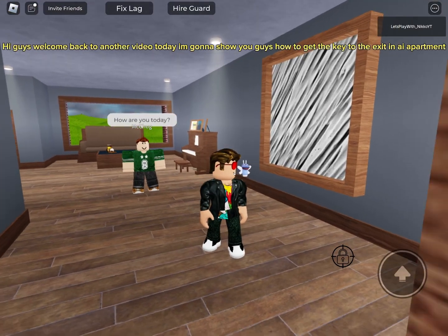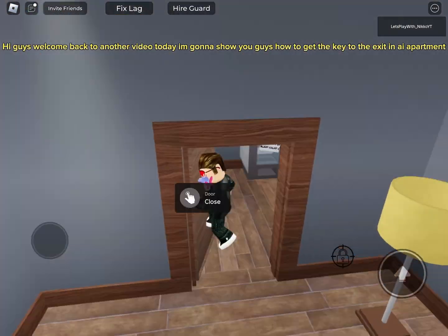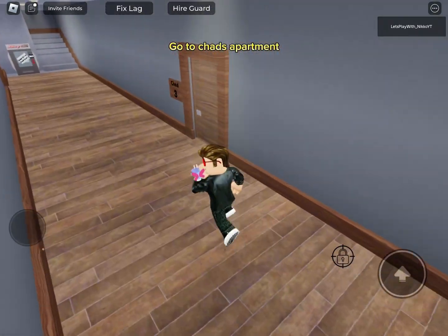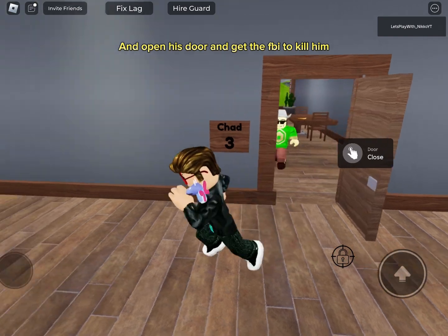Hi guys, welcome back to another video today. I'm gonna show you guys how to get the key to the exit in AI Apartment. Go to Chad's apartment and open his door and get the FBI to kill him.